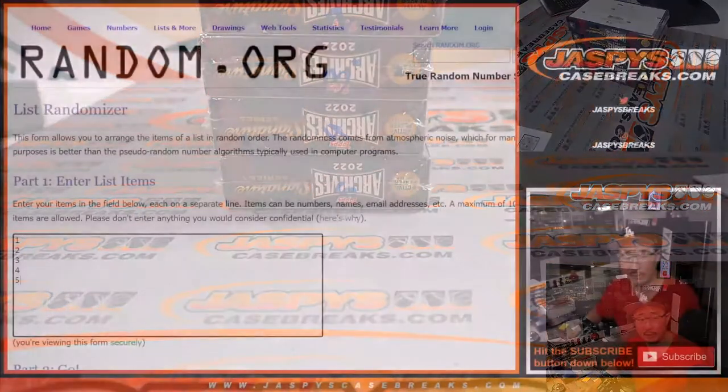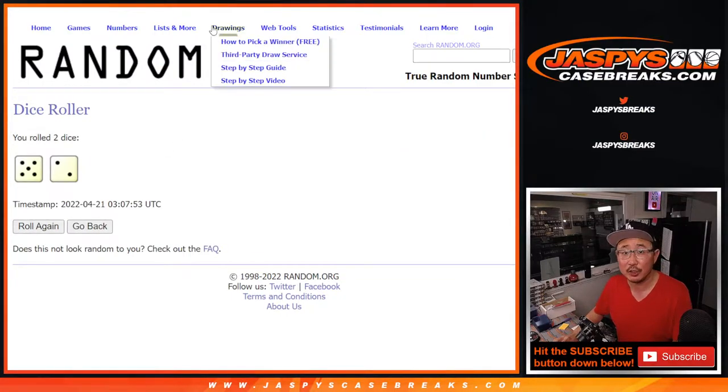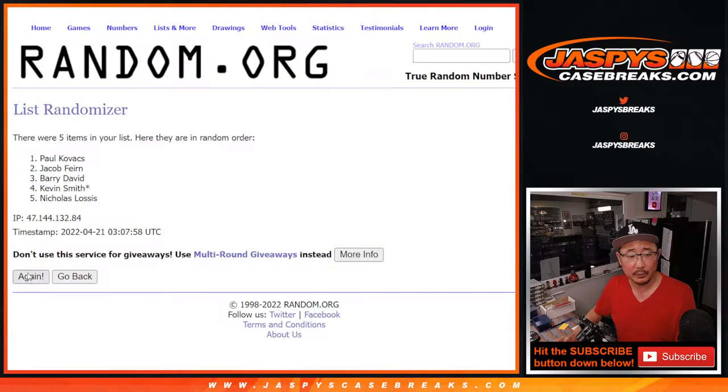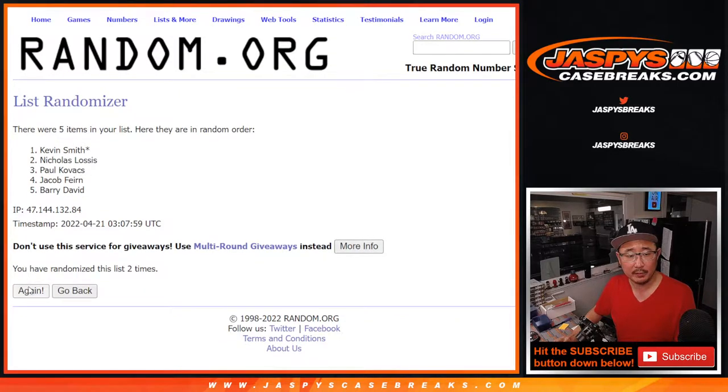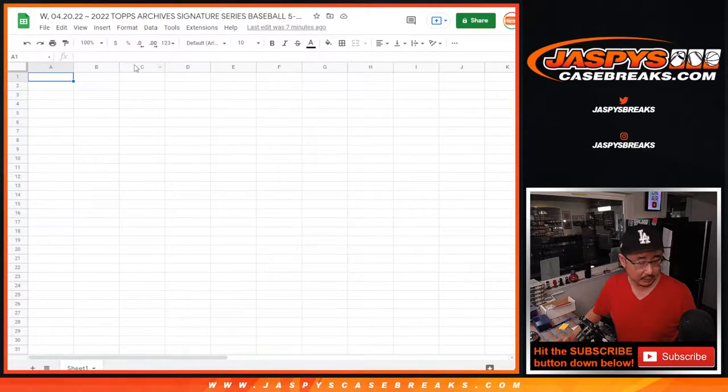All right, now let's flip back to random.org. Let's roll the dice for both lists — five and a two, seven times. And we've got Kevin down to Barry. That'll be the break order: Kevin, Nick, Jacob, Paul, and Barry.